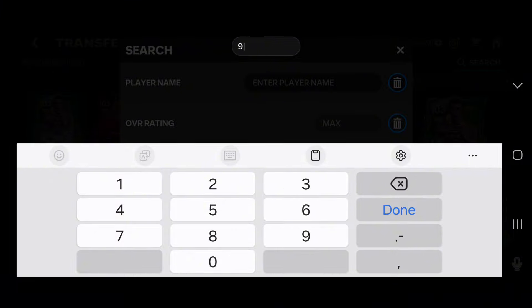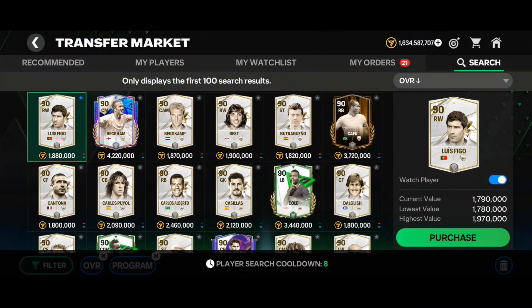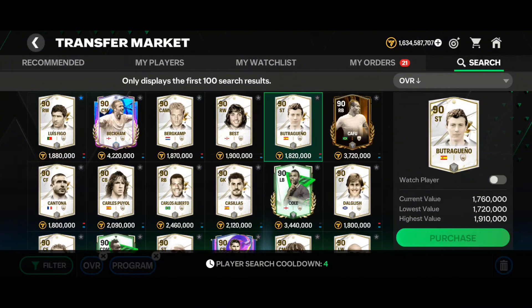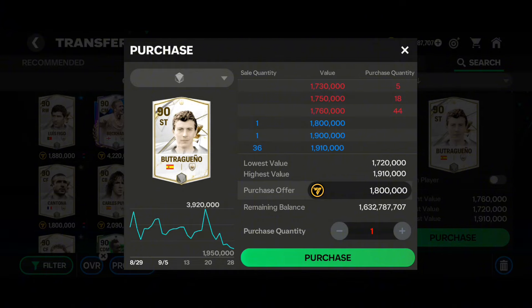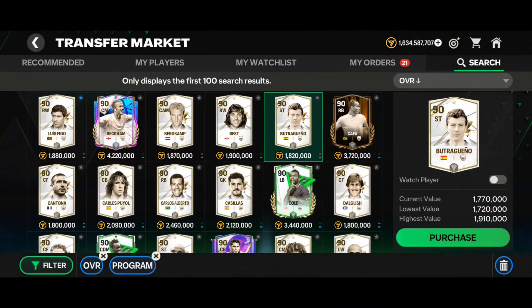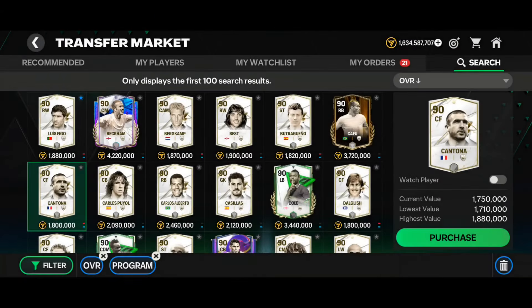Now let's talk about investment. Many of you ask which is the safest investment. I suggest going for 99 overall icons — search in the program section. Right now some 90 overall icon prices are really low. For example, Butraginio is available at around 1.8 million. Prices might fall to 1.7 or 1.6 million, but keep buying because the highest prices for these icons reach 4 million. In the next one to three weeks they will definitely rise. You can also find Cantona at 1.76 million.